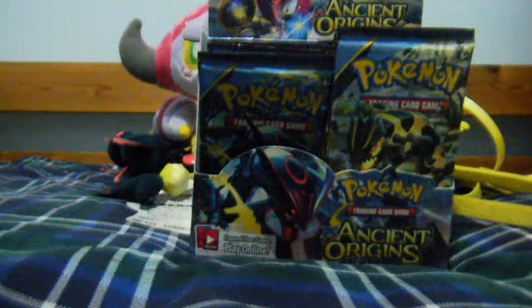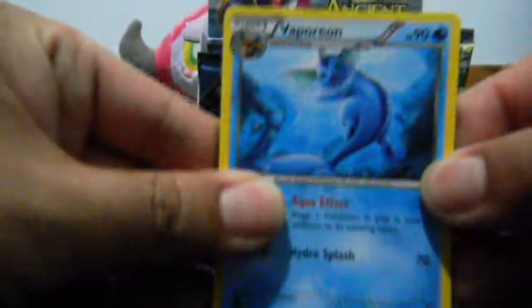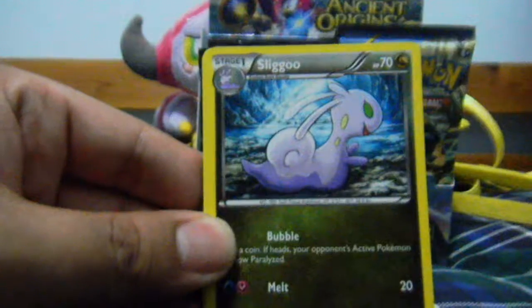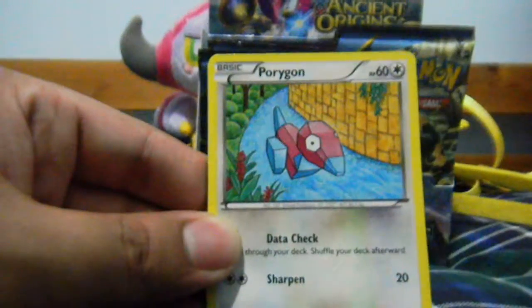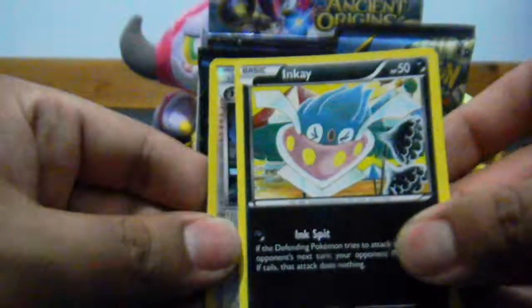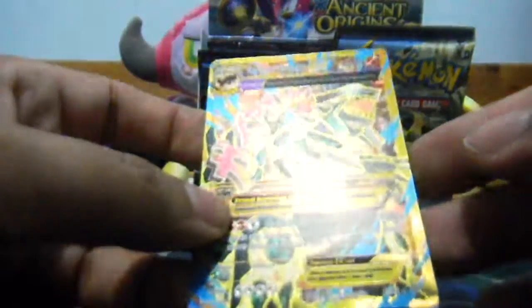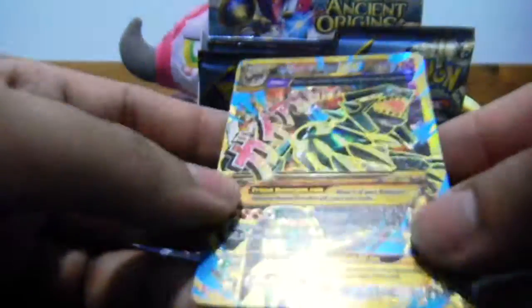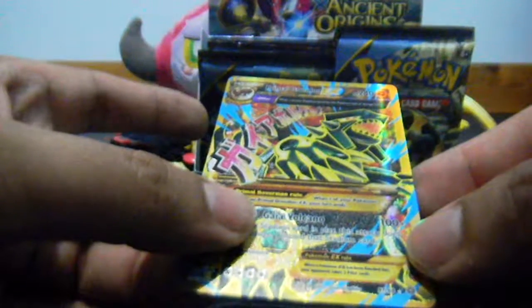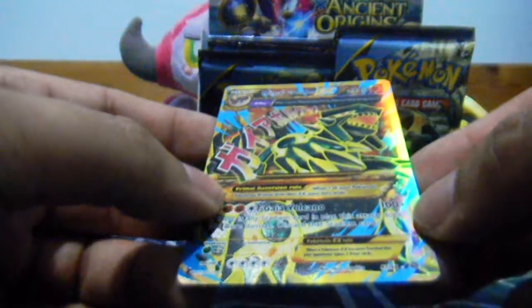Last pack for this part of the video — let's see what we can get. So we have a Vaporeon, Slugma, followed by Tyranitar Spirit Link, then Porygon, Unknown, Beldum, Goomy, Inkay. Reverse is a Hex Maniac, which is a Trainer Supporter Uncommon — nice Reverse. And — oh my god, wow! — a Primal Groudon EX, Full Art! Not bad at all! It's a little bit off-centered, but not too bad at all.